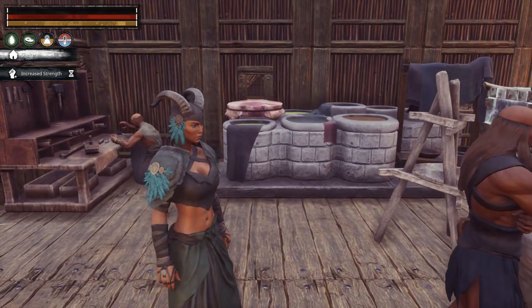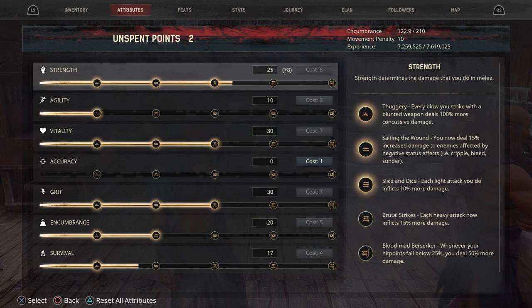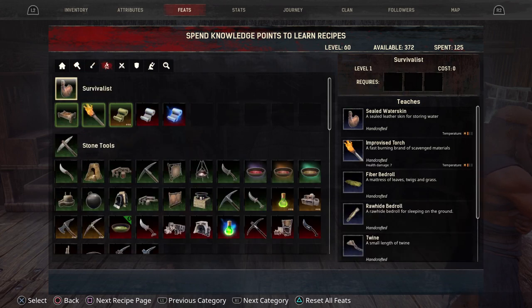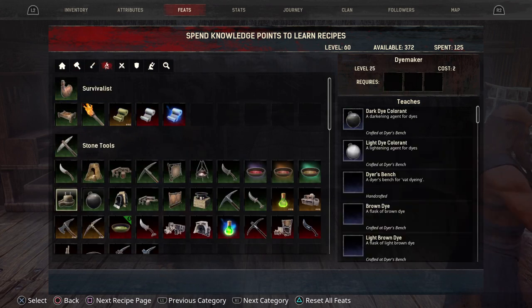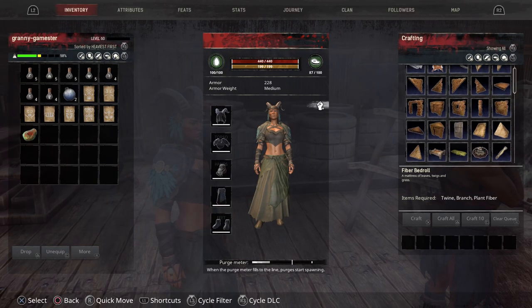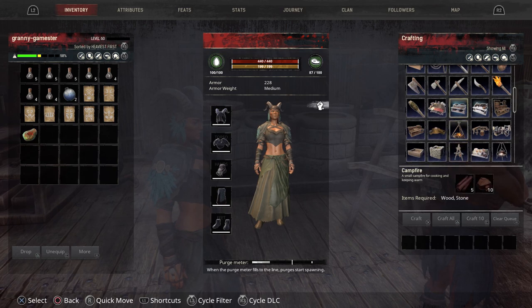To get functional war paints you need a dyer's bench. To make the dyer's bench you need to go into your feats, go over to survivalist, and scroll down to dye maker. That's going to give you the dyer's bench. This takes a level 25 and requires the regular fire bowl cauldron to make. Once you have that you can make the dyer's bench in your hand crafting section.